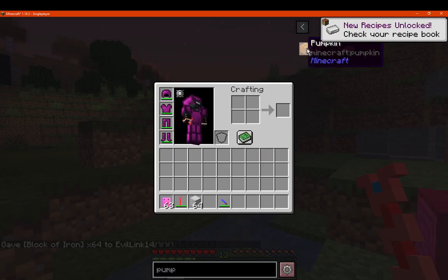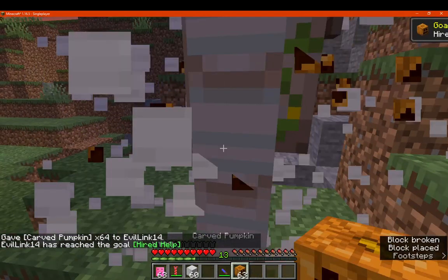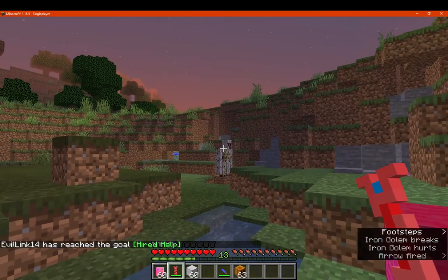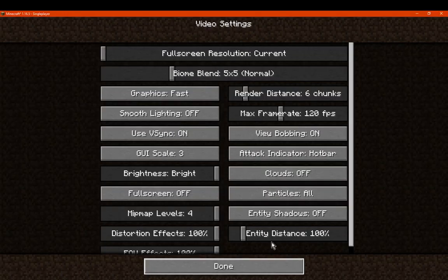We'll need a pumpkin to build the iron golem. So using all these blocks, we can use that to test damage. Seems to be that it does quite a bit. You can't see it unless it's a particle, which is maybe why.